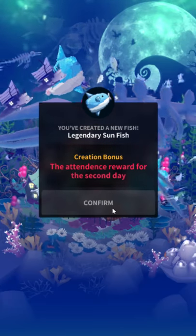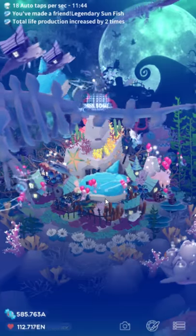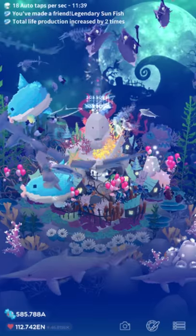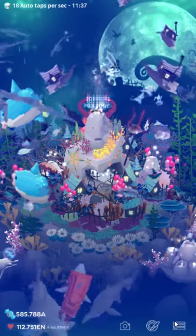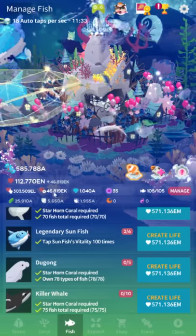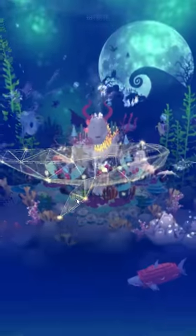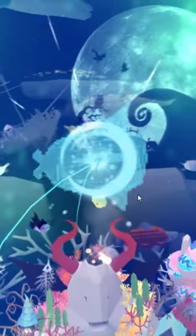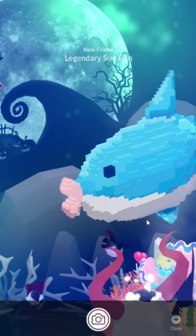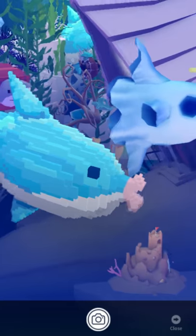When you make the Sunfish it gives you a message saying 'Creation bonus: the attendance award for the second day.' It is not an attendance fish. You are not paying vitality and not getting a multiplier - it does do the vitality multiplier. Look at this: 300! The description is a lie. I always tell people: do not read the text in the game.